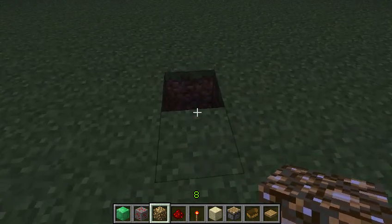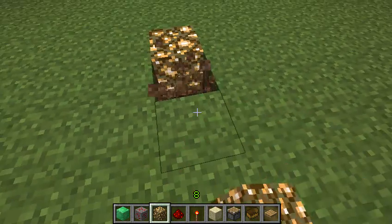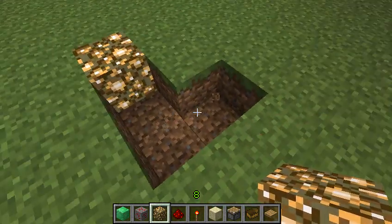The first thing we're going to do is dig out a hole and place a piece of redstone. Next thing we're going to do is dig out kind of an angle, like so.